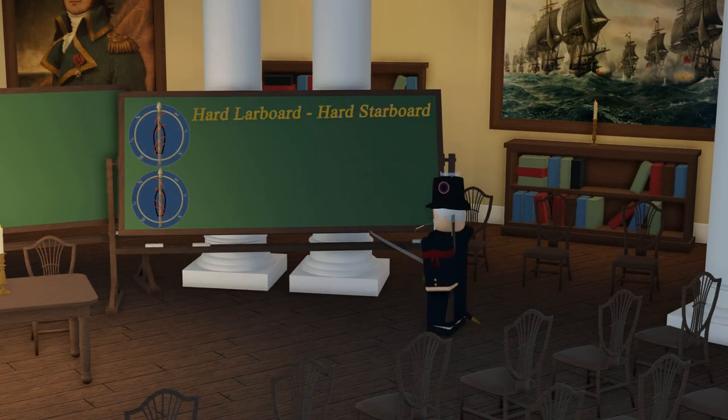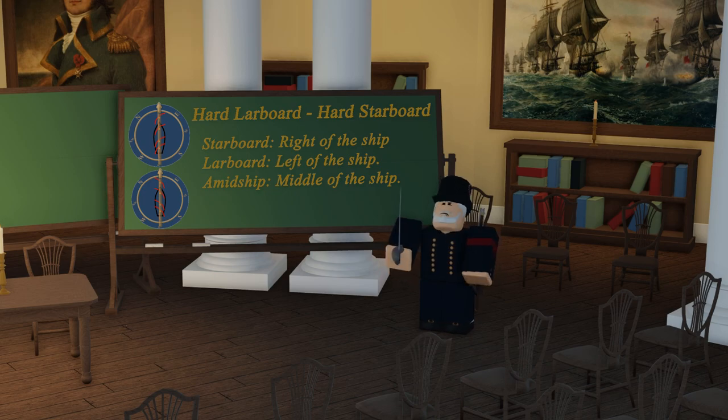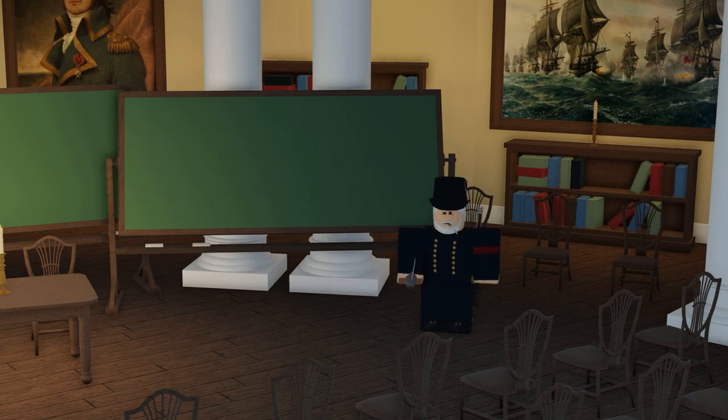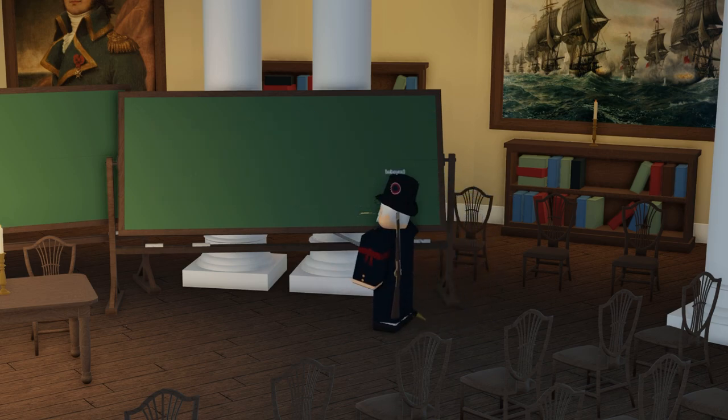Let's start with some general terminology. We have starboard, larboard, and midship — starboard being the right of the ship, larboard to the left, and midship the middle. A hard larboard turn is four points to the left, and a hard starboard is four points to the right, as demonstrated here. You can also help by turning your sails. The general rule is to sail along with the wind, riding off of it. Sailing with the wind is good, and sailing to reduce drag is also good. What not to do is go against the wind — it means slow speed, slow turning, and you're extremely vulnerable. You should never do this.